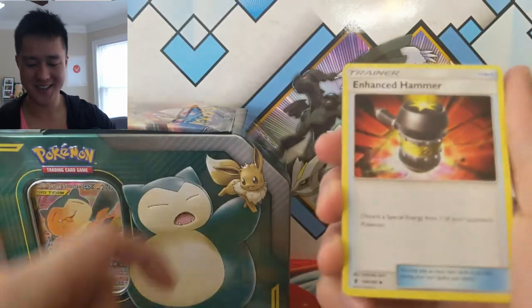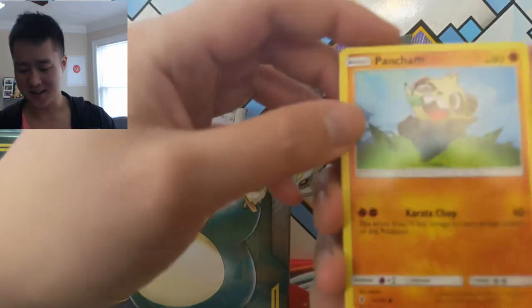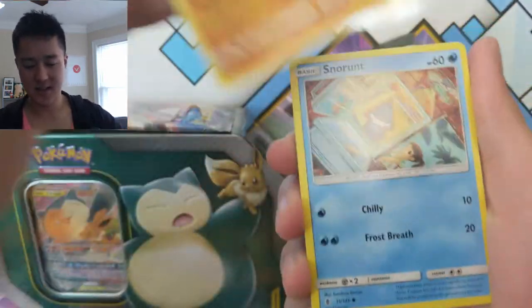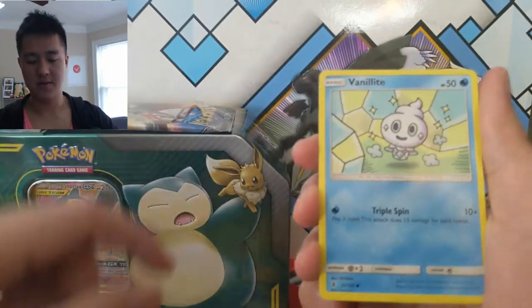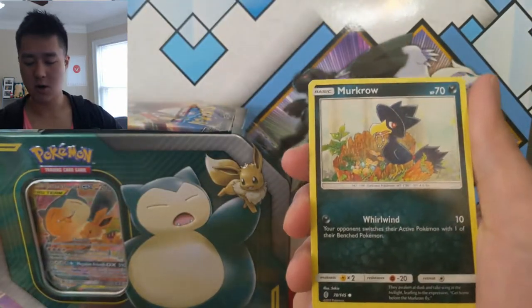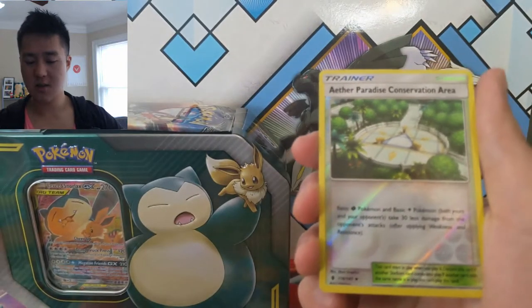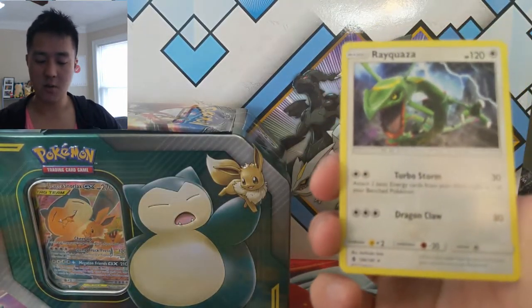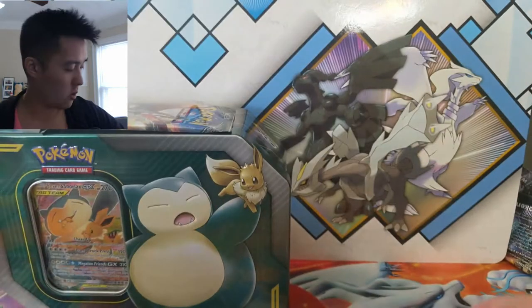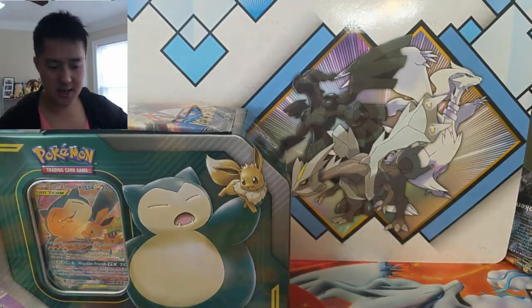Vanillish, another strange one. Enhance Hammer. Panpour — ooh, I like that one. Snorunt, Castform, Vanillite, Murkrow, and then Aether Paradise Conservation Area, and then lastly a Rayquaza, which is pretty cool. But still no Holos, no GXs, no EXs, no nothing.